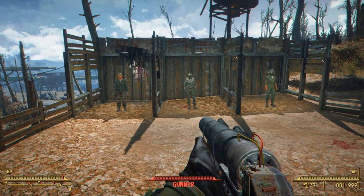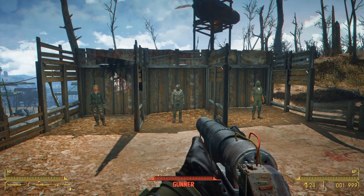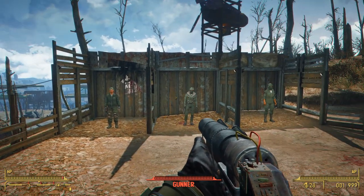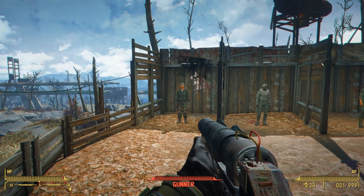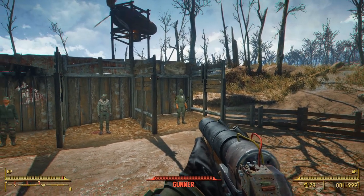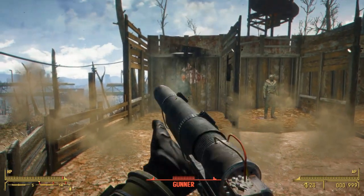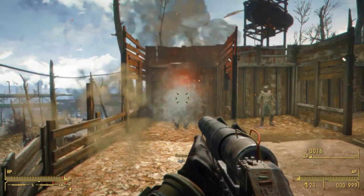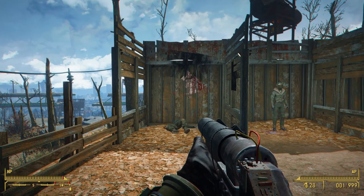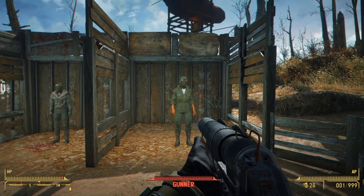Moving on to the damage test — things are a bit different as we're not using a Deathclaw as our damage baseline. Weirdly enough, Deathclaws seem to have a pretty high explosive resistance and fared pretty well against this thing, requiring a ridiculous number of shots. Instead we'll be using gunners to show how this affects normal combatants. We'll do a basic test with no attachments and no perks, then a fully upgraded version. Starting with the regular version, you'll see it doesn't kill the gunner right away — it takes two shots, which makes sense since this isn't supposed to be a late game high-explosive weapon.